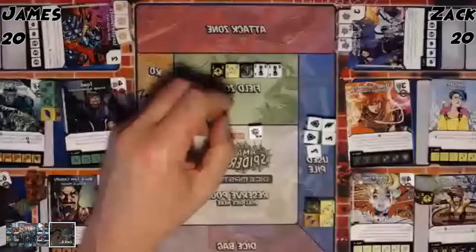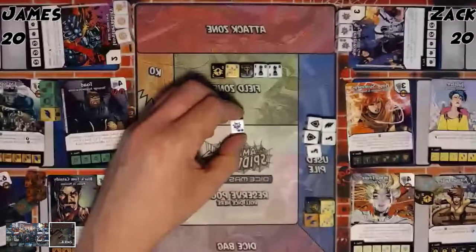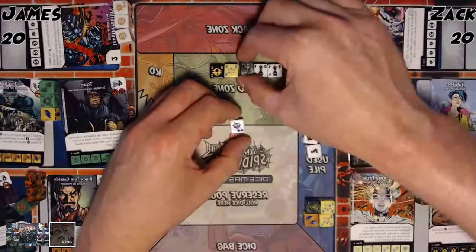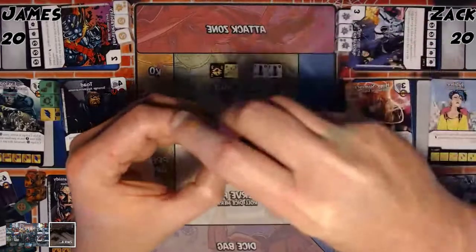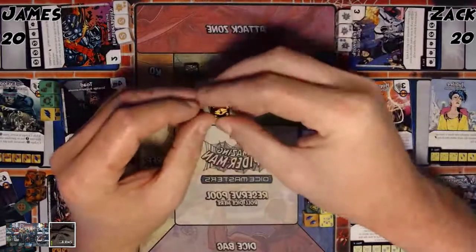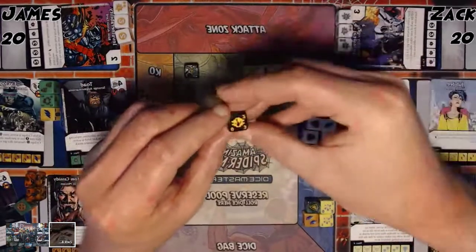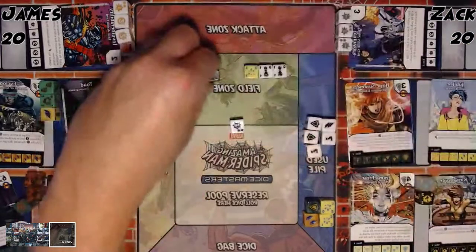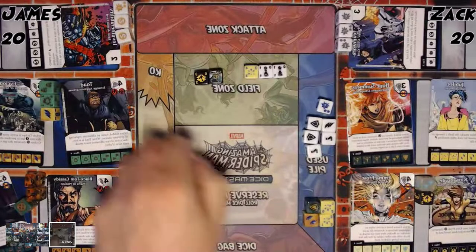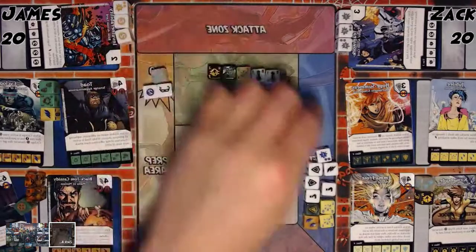Power Almighty's text: spin each of your active character dice up a level. For each active character die you can't spin up, prep one die from your bag. That's going to prep about three dice — I wanted to prep four. If 0-2-2 goes to 0-3-2 then I'd prep three. I'll reset altogether.